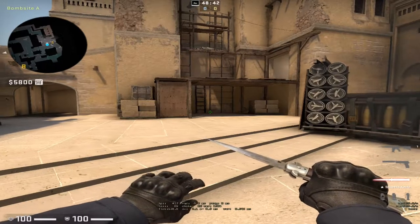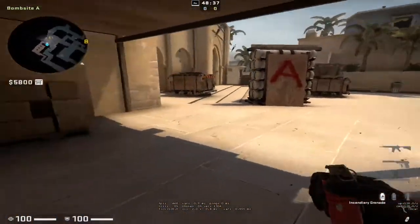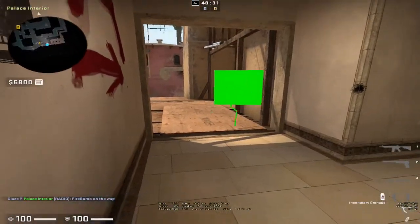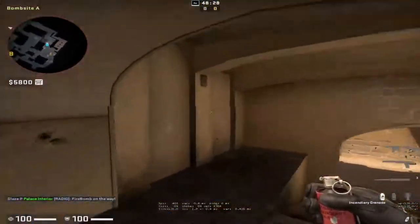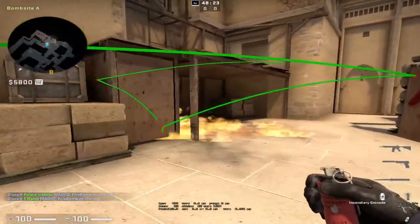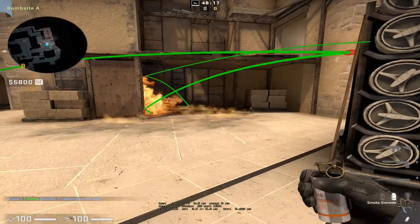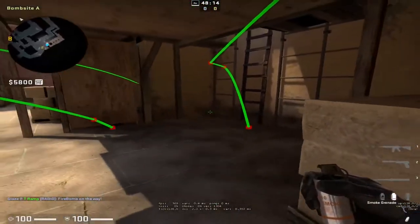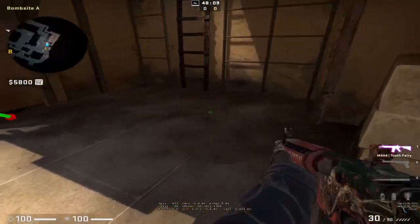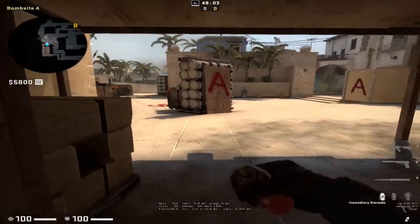Under wood and above wood is probably the strongest position on A site if molotovs didn't exist — it would probably be the strongest position in the entire game honestly. However, 99% of the time you're going to get mollied off. If you're sitting here, they'll throw a molotov whether they come from ramp or anywhere else. So if you're sitting under wood, always have a smoke grenade. Only do this a couple of times a half — don't do it loads or you're going to have a very unpleasant time.